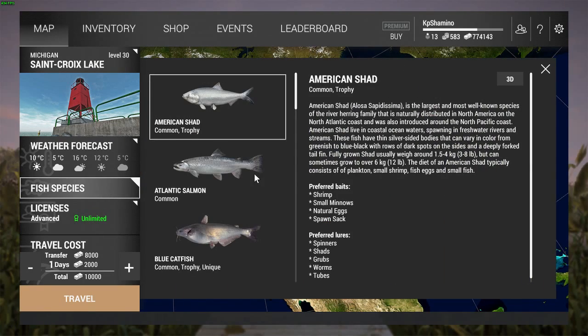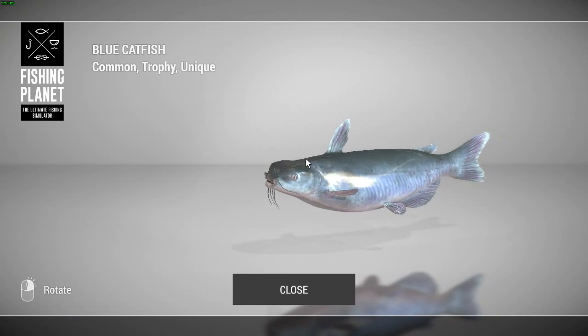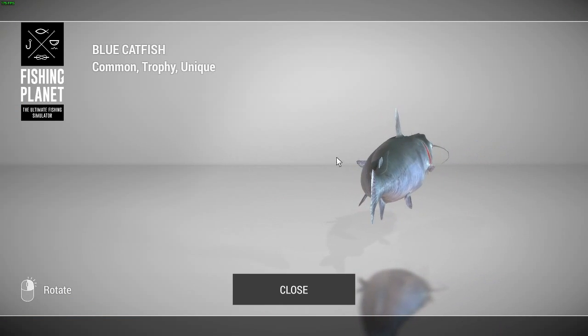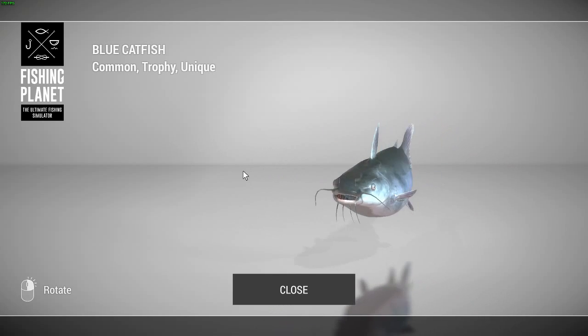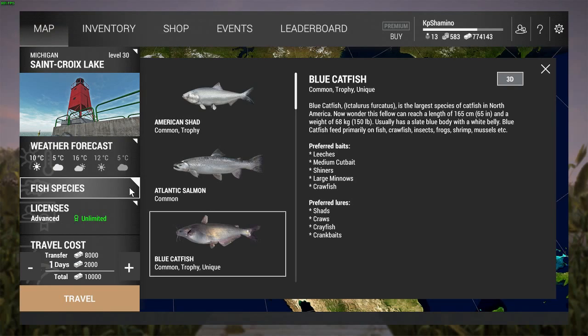One of the coolest features we got now is the 3D animation of the fish — it's really cool. The blue catfish is, I think, the unique one and it's the biggest one we can have now in the game at 68 kilograms, so it's bigger than the trophy alligator gar. You just need to push 3D and then you can scroll around with the fish. It's a cool feature, I like it a lot. So for the new fish species...